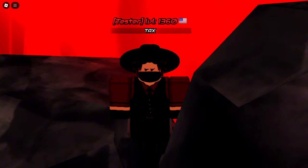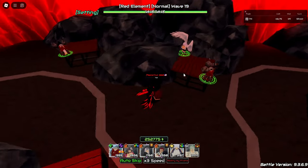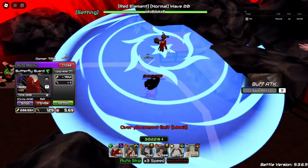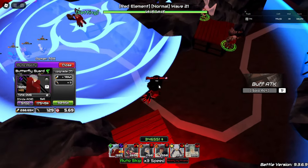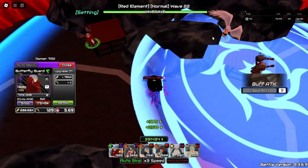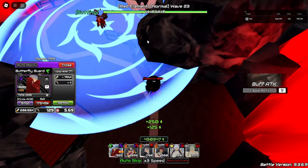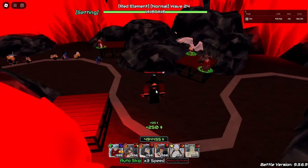Before ending the late-game segment, I want to cover optimal placements for Butterfly Guard, since people will probably ask. Place the first Butterfly Guard as close to spawn as possible on nearest — he'll cover from spawn all the way to about here. The second Butterfly Guard on nearest intersects with the first, covering from that edge all the way over here. The last Butterfly Guard, placed at the back on nearest, covers where the second left off all the way close to spawn. That's mainly it for optimal placements and the guide.